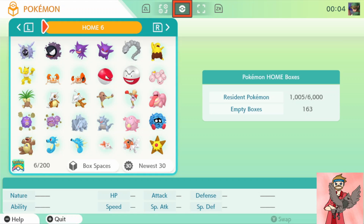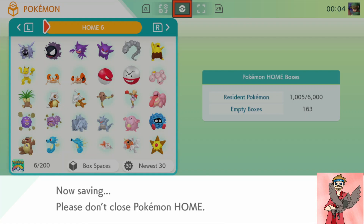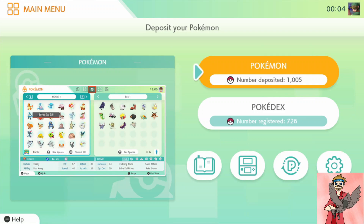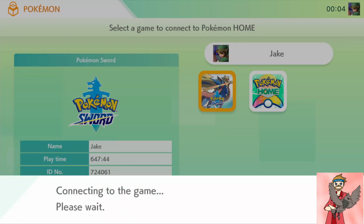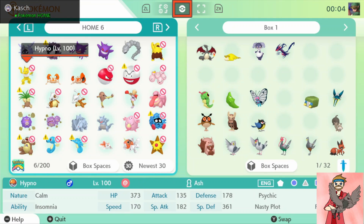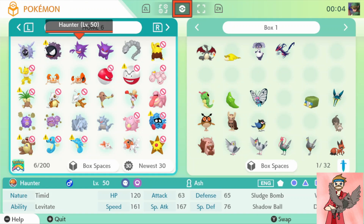To save, hit the plus button — that saves anything you did, unless you want to exit without saving changes. Then I'll show you how we go about transferring these over to Sword and Shield and how we can tell if they're able to be transferred. I'm going to choose my Pokémon Sword game, which I've played for a couple of hours. We will connect to this game. Right here you can see these are all Pokémon that are in Sword and Shield, so it will let me transfer.